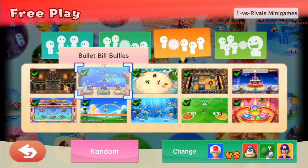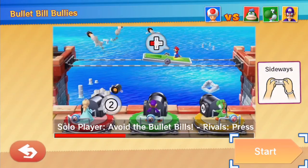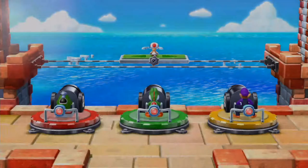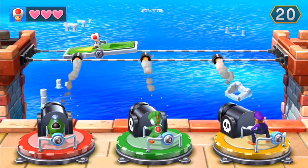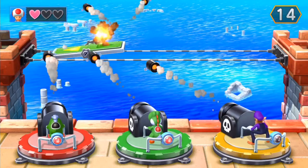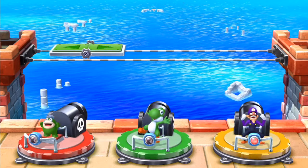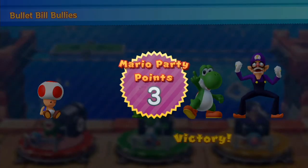Next mini-game is Bullet Bill Bullies — solo player avoids the bullet bills, and rivals press 2 to fire. We're going to be using a moving platform from Super Mario 3D Land and Super Mario 3D World, so we might be familiar with it. Unfortunately we're going to get wrecked because the depth perception is a little bit out of hand, but that's just the nitpicking side of things.